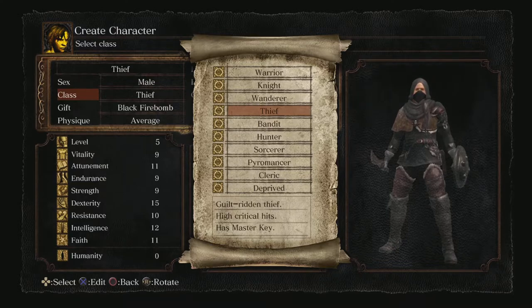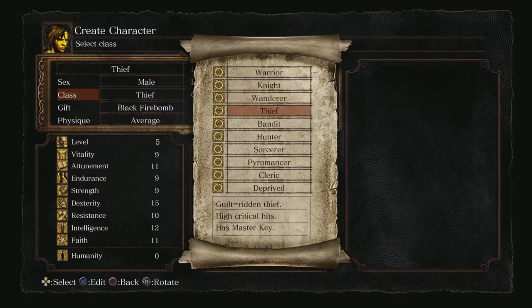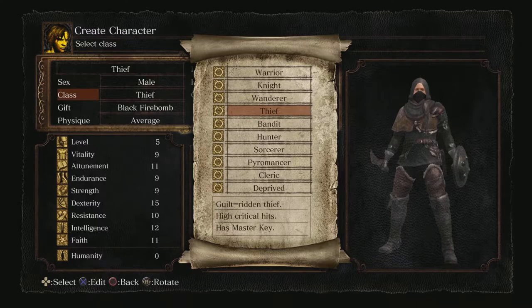The Thief starts out at level five with a vitality of nine — the lowest of any of the starting classes so far. So the Thief is going to be a bit squishier than the other starting classes we've covered.